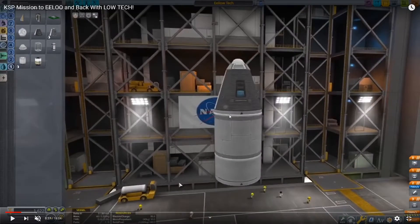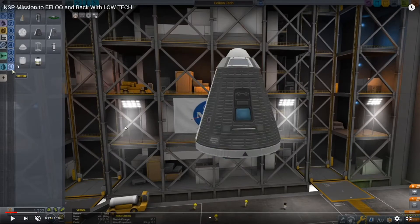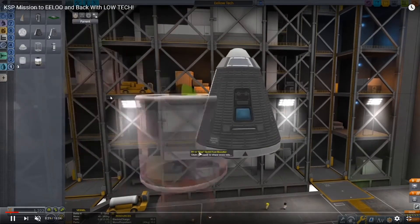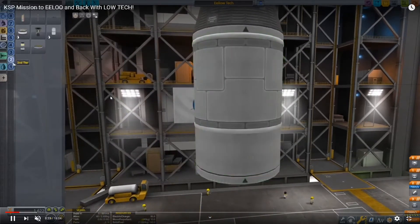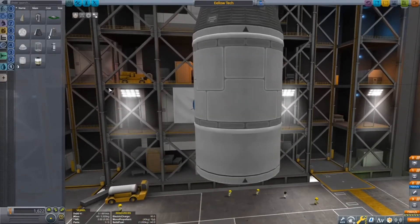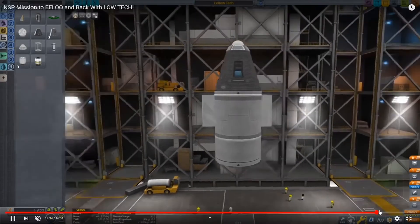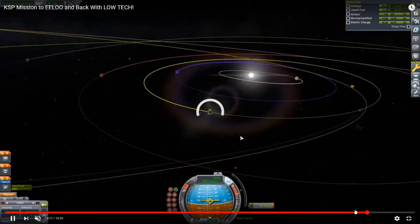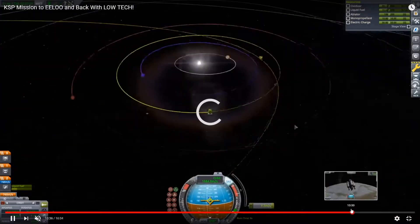You have a normal capsule — is that a flea? Yeah, okay, that makes sense because I think the fleas are lighter than the reliant engines. Swivel — that's what they are. These are better. It might be easier to go to the end of the video to see what I came out with.